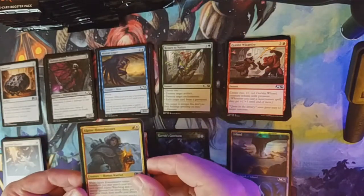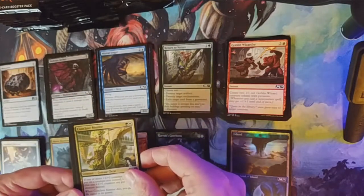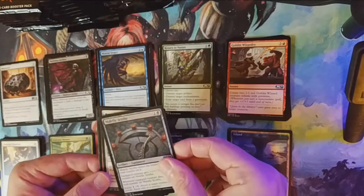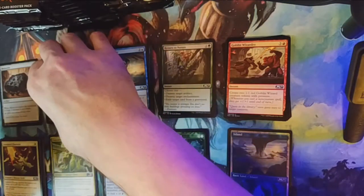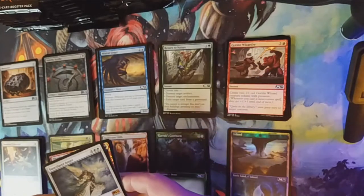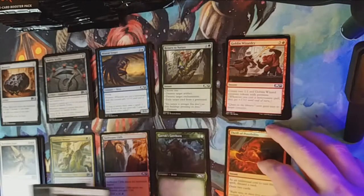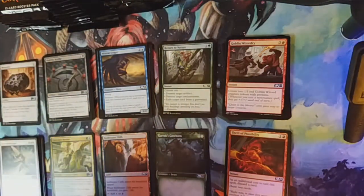Alpine Houndmaster is our first uncommon, followed by Conclave Mentor — who is really good — and the Malefic Scythe. Our rare is a Baneslayer Angel! Man, M10 was the last time she was released I think. So good, so choice. And we got a Thrill of Possibility foil, and our land and token.